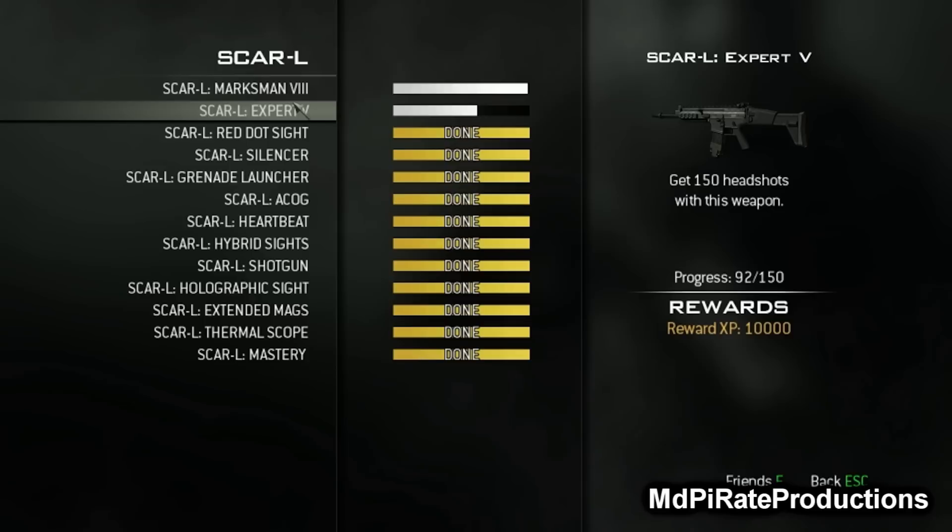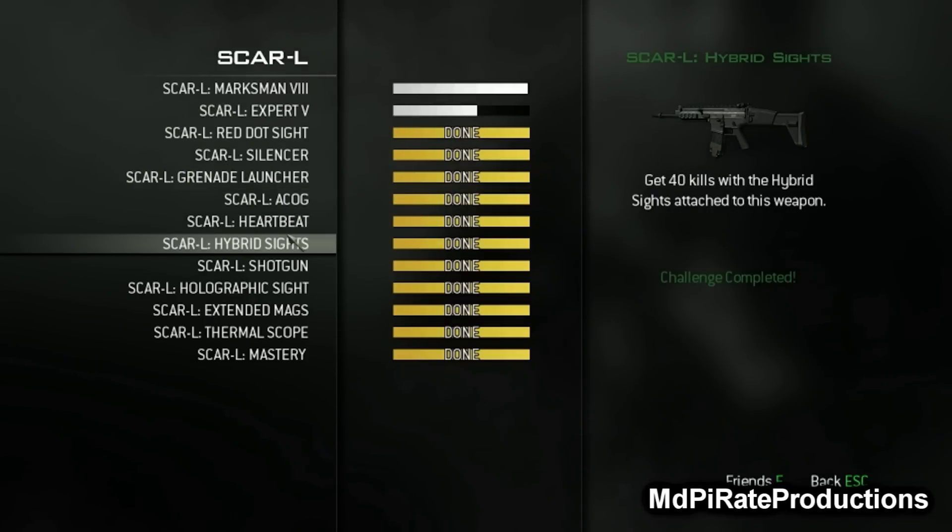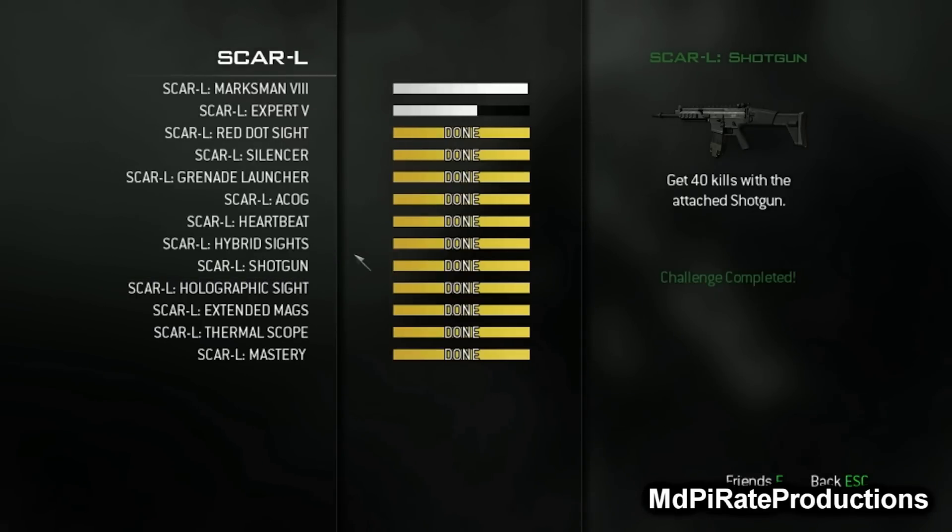987 out of 1000 kills, 92 headshots, the rest are done. Hardest one to do: shotgun. That was pretty difficult.